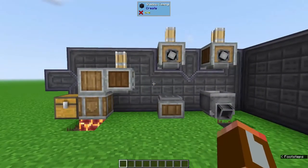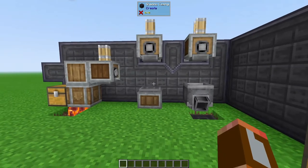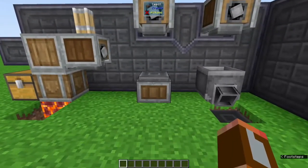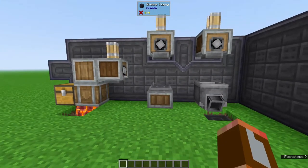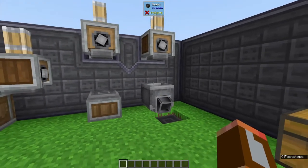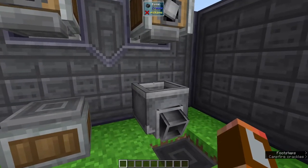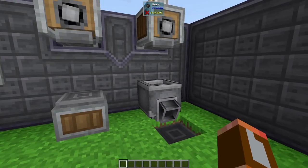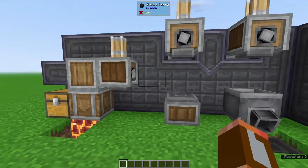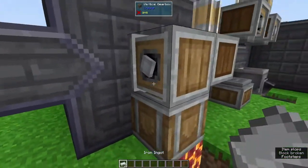First up is the mechanical press. This is going to be the first machine you make with Create and it has a couple of uses. First, we can place it just above the ground or above a depot and we can press items into sheets. We also have it above a basin, which allows us to compact items. Let's start with the sheets and take a look at rotation speed and how it affects these machines.